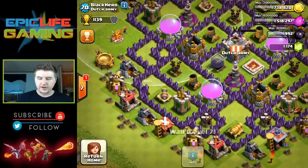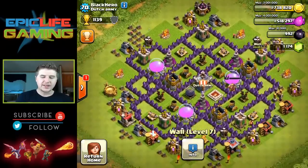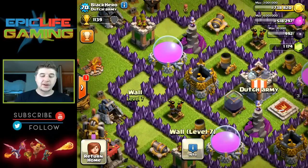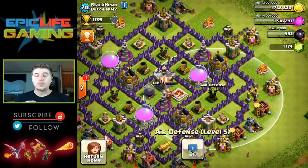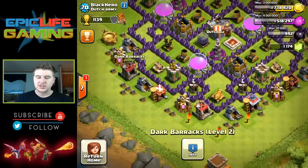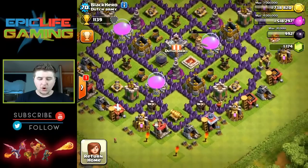Moving along, the archer towers and cannons are spread about nicely, all in different compartments — good job. I can spot the Tesla towers in there. There are also some traps in there. I really like this setup. Normally I don't like when spare walls are being used, but I do like this because it makes it harder to get to the air defenses. Good job on that. You also have all your defenseless buildings tucked up next to your walls — I really like that.